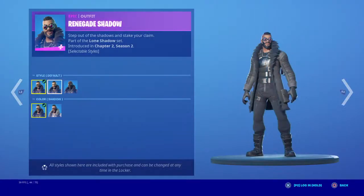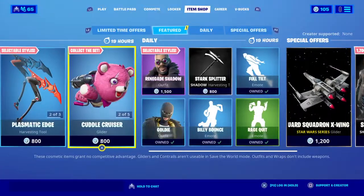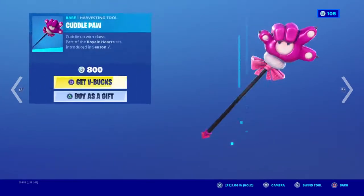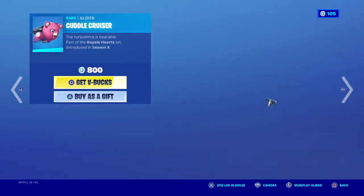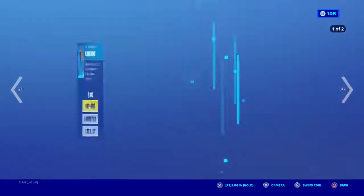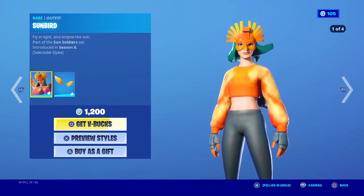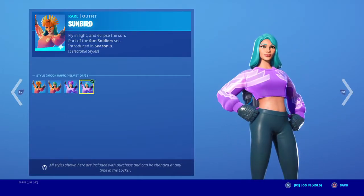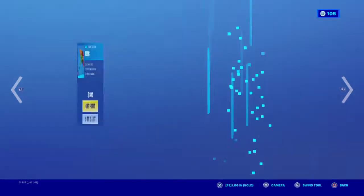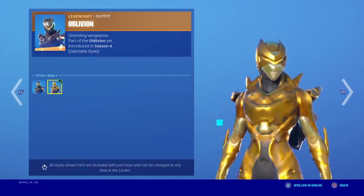Renegade Shadow — let's check out styles. Oh yeah, her backbling. I like how her backbling looks. I bought her only for the backbling, just like a lot of people did. I've really only used her once in my whole life. She has so many styles. Oh wait, her backbling — this is a pretty good glider, I like this a lot.